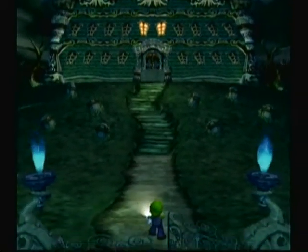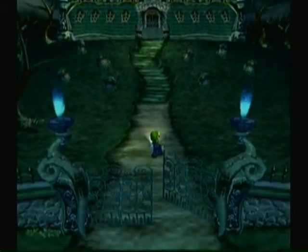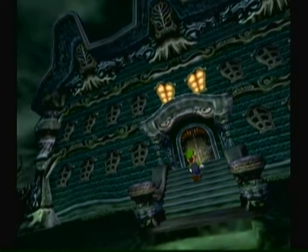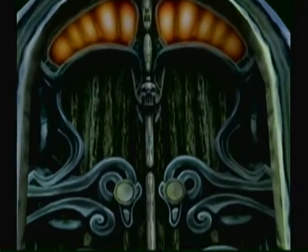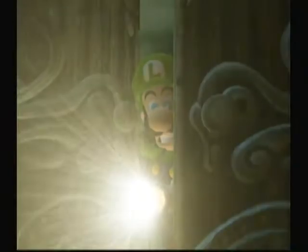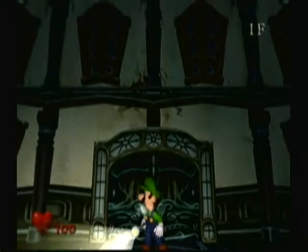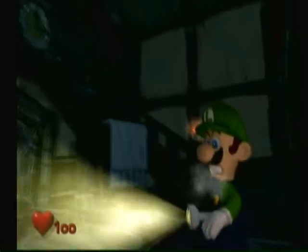Basically the story to this game — probably everybody knows because it's an old game, but if you don't: Luigi won a mansion in a contest that he didn't even enter. He asked Mario to meet him at the mansion, and now Mario's missing. So it's up to Luigi to find him. This mansion is haunted. Anyways, we're on the first floor right now — the foyer.